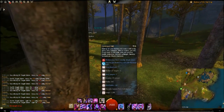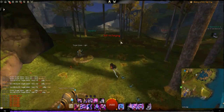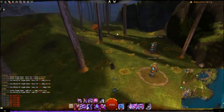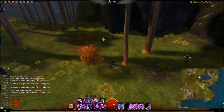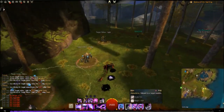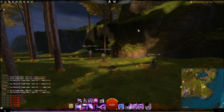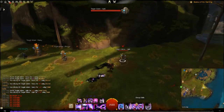You can blink away but that doesn't do much since you return to the original position anyway. You can bait a Revenant — if they sword-3 you, Continuum Split, then blink away and they get carried over while you go back to your original location. That doesn't always work, but some flashy plays can be made there. Blink of course is a 1200-range stun break that can also be used to get up ledges on certain maps.